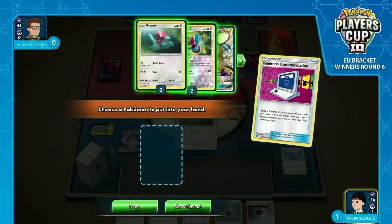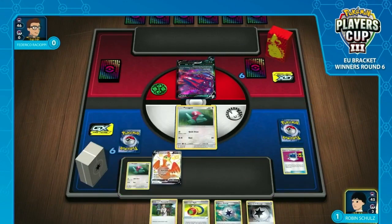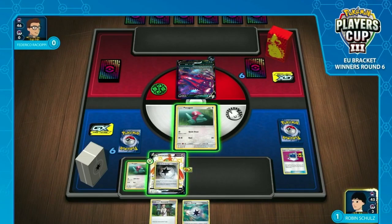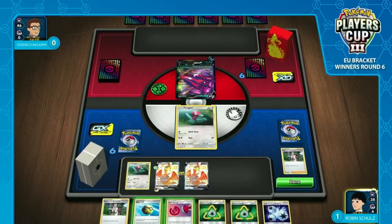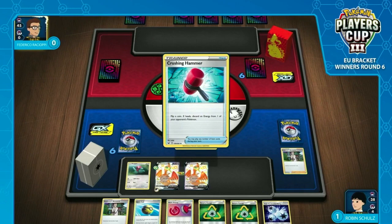He's losing a Powerful Colourless Energy, which is a little bit awkward. But outside of that, he can just play Professor's Research and get a fresh seven. He could also value the Powerful Colourless more because it means you need one less heads flip. He actually does go for the Powerful Colourless — one less flip that you require is really important, especially when Frederico may be denying your Glimwood Tangle with Chaotic Swell. It means you need to flip four heads rather than five — that's a very big deal. The good news is he's got a bunch of energy, but he doesn't have a way to get the Cramorant into the active.